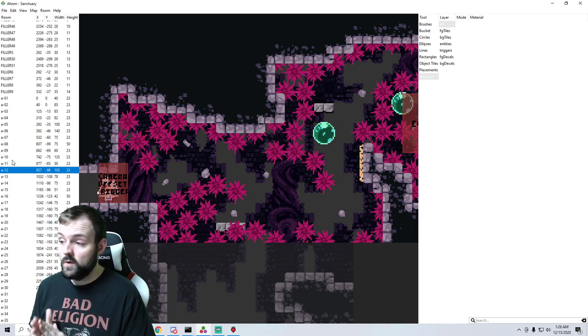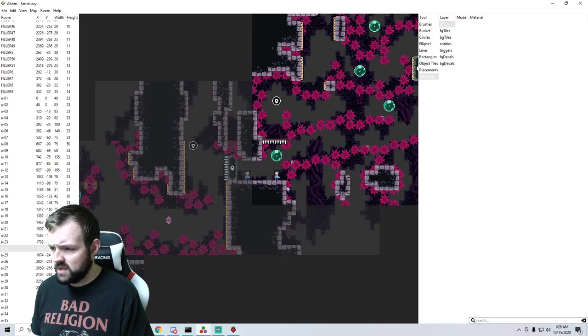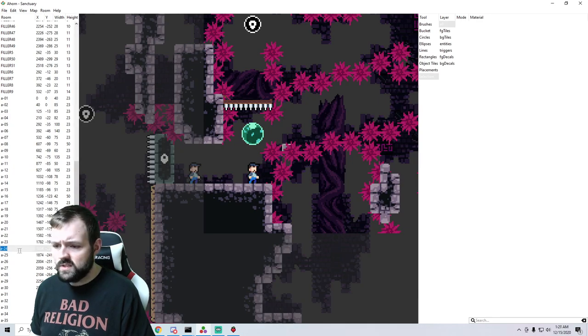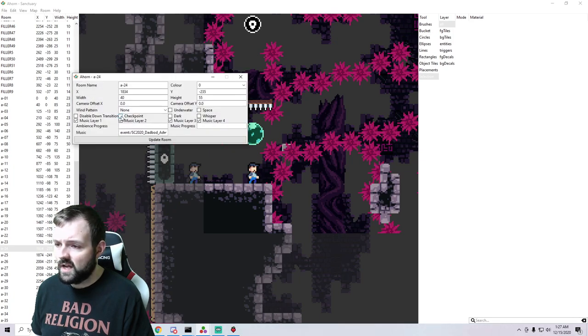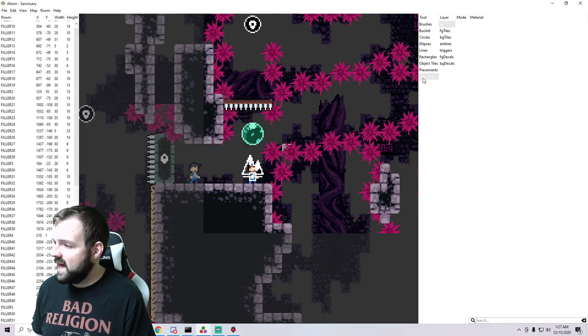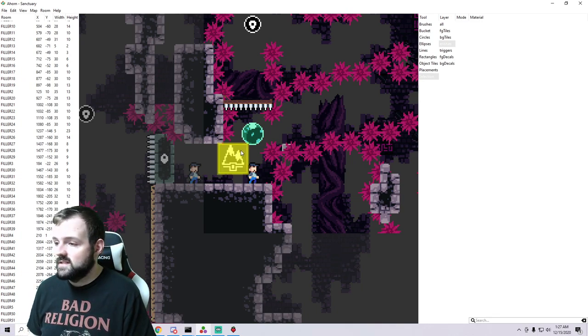First things first, we have to determine which rooms are going to get the checkpoints. You can have as many as you want. In A-Horn, I've already defined room 12 as a checkpoint and we were looking at room 24 also as a checkpoint. So we're going to click our room, which is 24, go to Room > Configure, and where it says checkpoint, we click the little checkpoint box, hit update, and we can see a checkpoint logo is here. We can move that around wherever we want — it's going to go right over the first spawn point, and now this is a checkpoint.